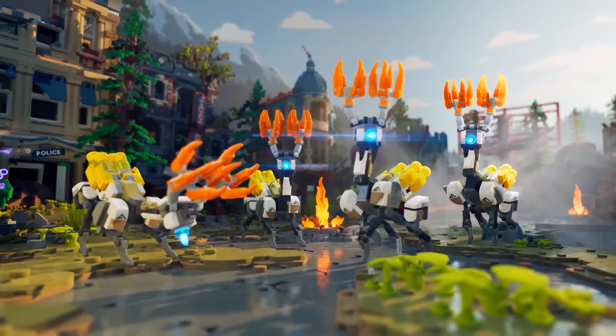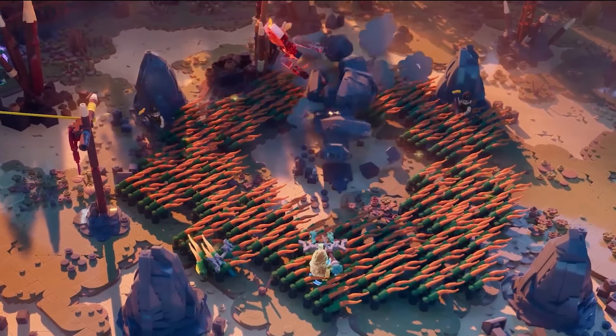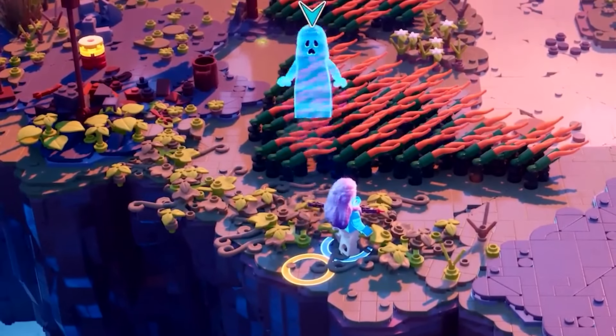While traveling, you'll have frequent combat encounters where you can either try to hide in tall grass, use big destructible objects as weapons, or simply pick up enemies and throw them off a cliff. If you take any damage, you can use healing items, and if you're defeated, your co-op partner can revive you.